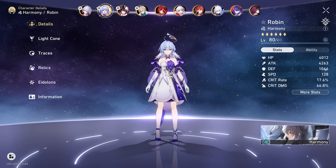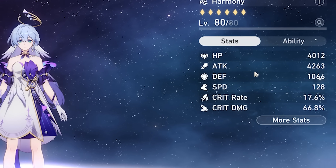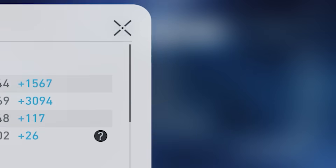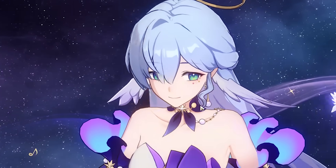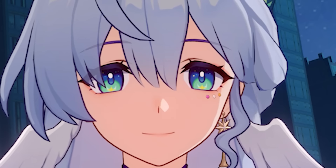We have 4k HP, 4.2k attack, 1,000 defense, 128 speed. And honestly that's all we really care about. Our energy regeneration is good, and I think we have officially finished our Robin. I'm super happy with her. And now it's time to take her for a little spin.